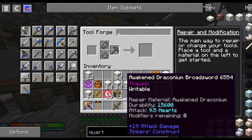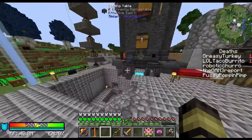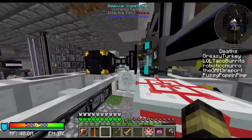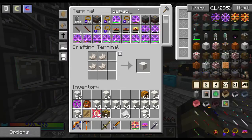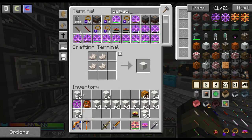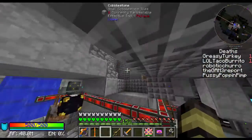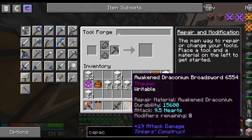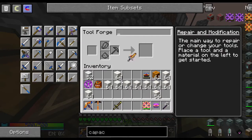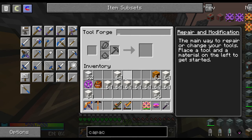I'll need a capacitor on both of these. The durability is 15,600 but you wouldn't want to have to repair it manually. So let's get a good capacitor and a standard one — we'll put one on each weapon. That way you can recharge them with RF power instead of having to manually repair them. Both swords now have their capacitors on and they charge up thanks to my Draconic Flux Capacitor.